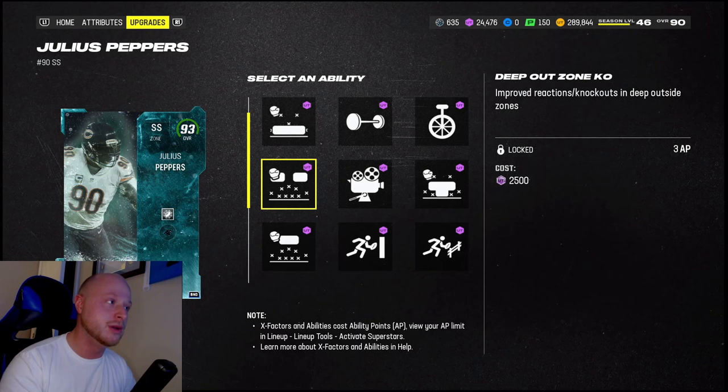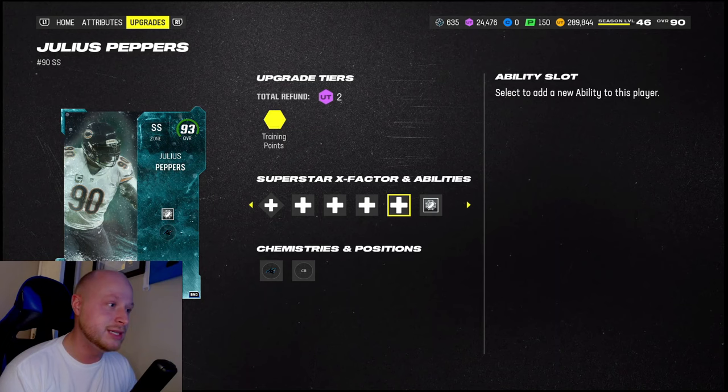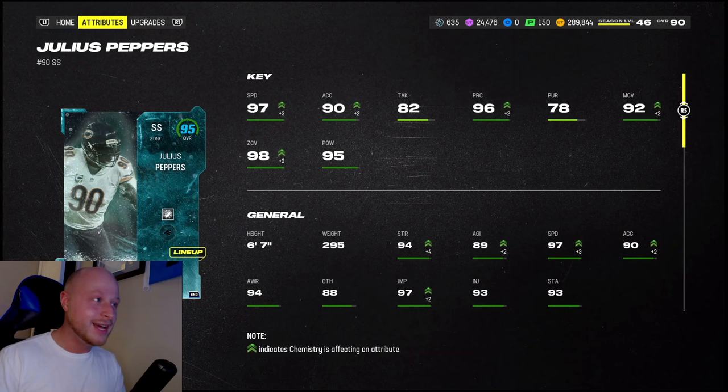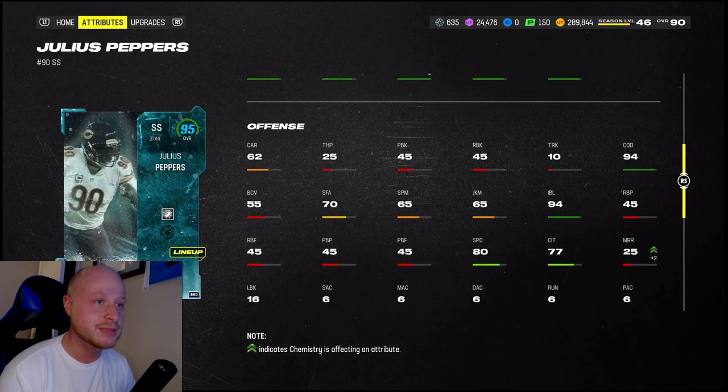I want to user him in 6-1 as the top safety, so I'm going to leave him in his original safety spot. But really you should probably put Deep Out Zone Knockout on him and put him at corner, because he can still get his team chemistries there. His stats: 97 speed, 90 acceleration, 92 man, 98 zone - at 300 pounds and six foot seven, with good change of direction too.